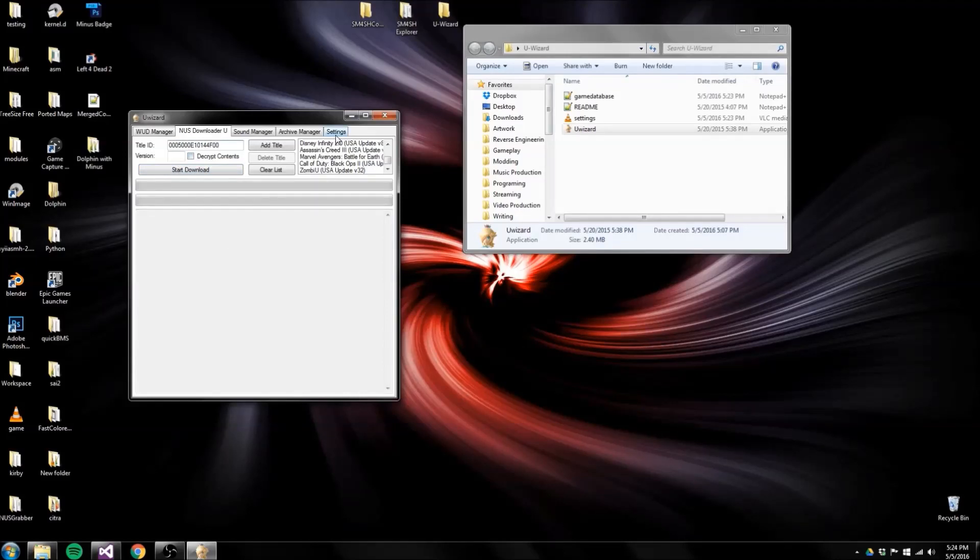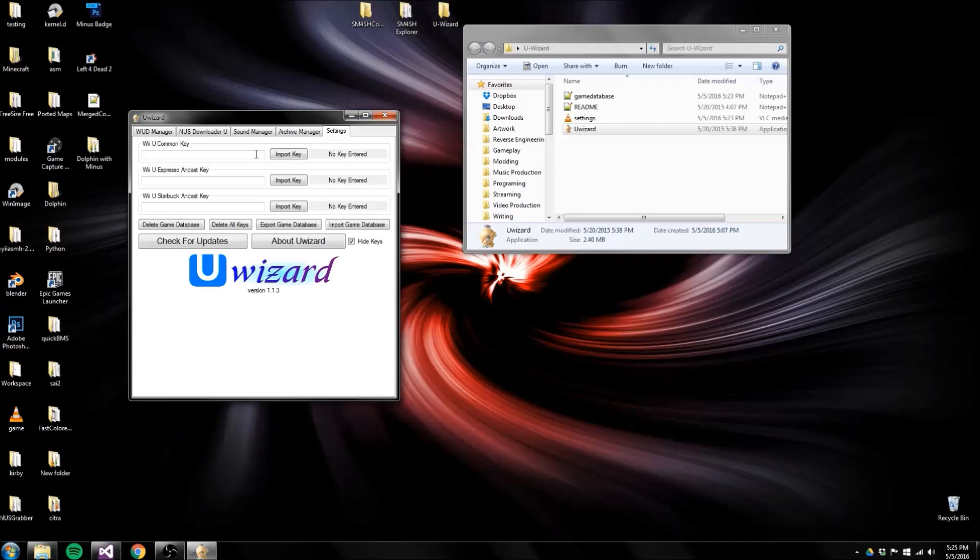Just in case you want to know how to set up the common key, you go to Settings and import the keys there. You can import a text file or a .bin file that just contains the key.